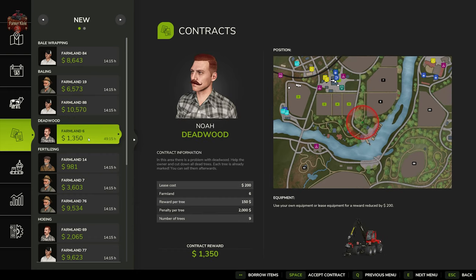Deadwood Trees are very similar to the Silver Run Forest contract. You're going to find trees marked with an X with spray paint, cut them down with your own or supplied machinery. Once you've cut down the nine trees for this particular contract you'll earn a reward — though there's not a lot of money in dead trees, so it's more or less a community service.